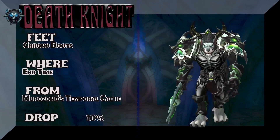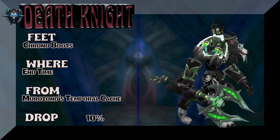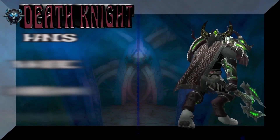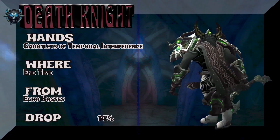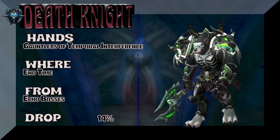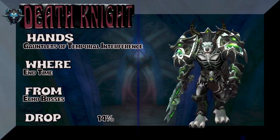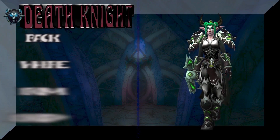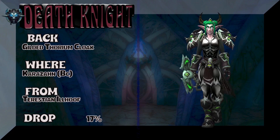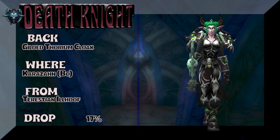The Feet: Chrono Boots from End Time — Murozond's Temporal Cache, 10% on the drop rate for the boots. You really can't see them that well on the Worgen here. The Hands are Gauntlets of Temporal Interference from End Time — the Echo Bosses drop it, all of them do, 14% on the drop rate for the Hands. Got a Lady Night Elf showing the back — Guild Cloak of Thorian from Karazhan, BC version — Terestian Illhoof, 17% drop rate.